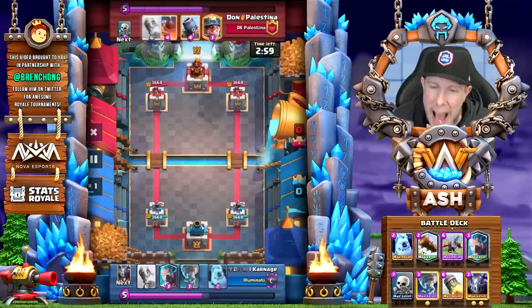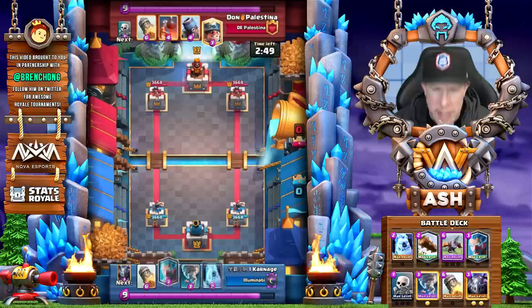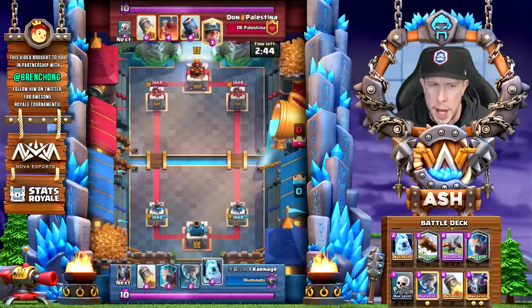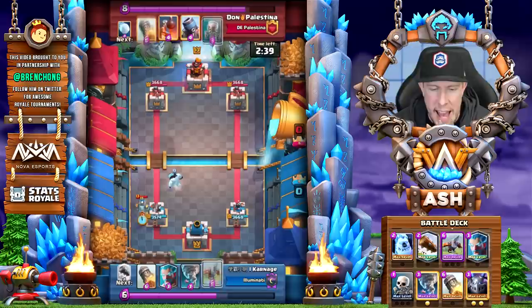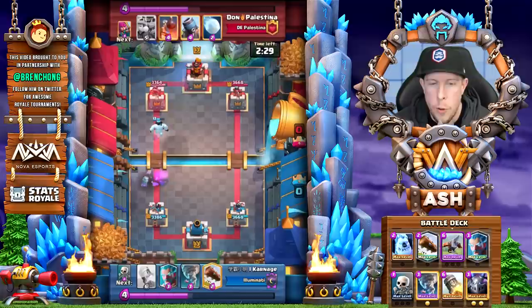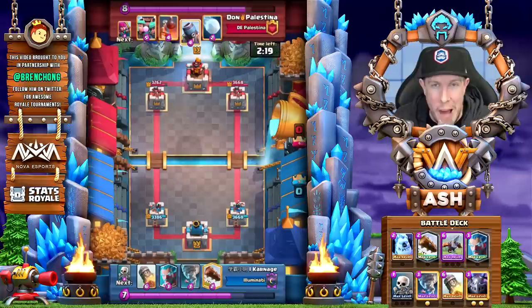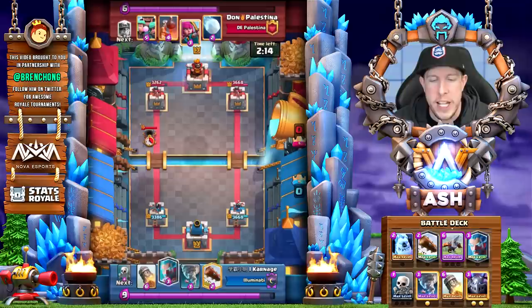Next up is Don Palestina — you probably recognize his name from the top of the leaderboards every season. He's playing a very interesting mortar deck. Have you guys seen this? It's the mortar, rascals, rocket deck with a bomb tower. This is a challenging matchup because he has rascals, mortar, bomb tower, and rocket — a few different options to defend our expo.